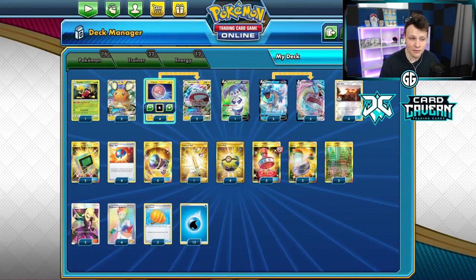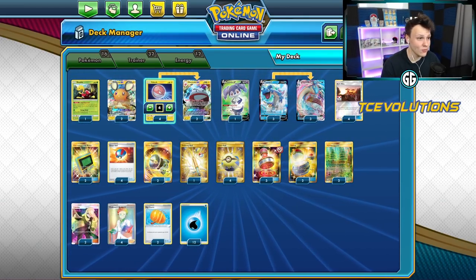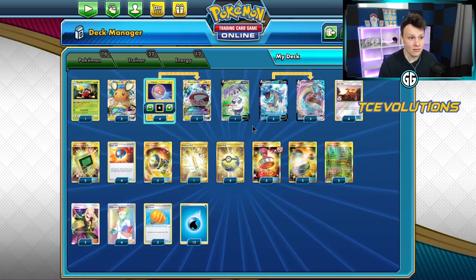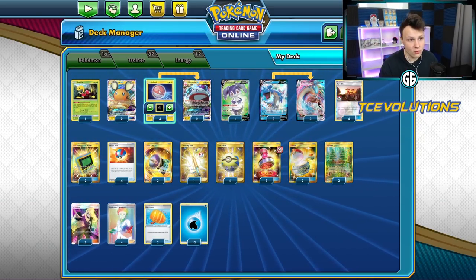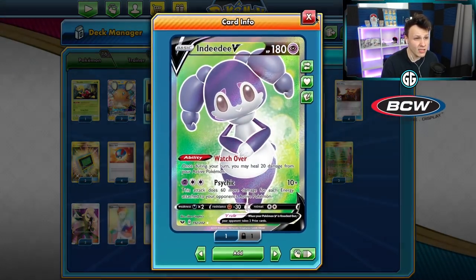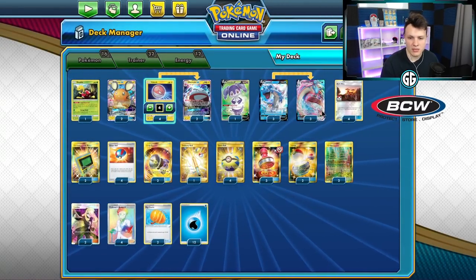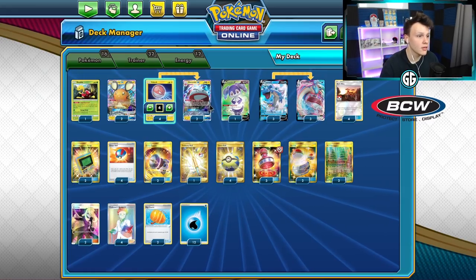We try to set up two of these guys, so when they knock the first one out we can stamp them to one and hope that's enough to carry us through the game. We just kind of swing as hard as possible on turn two and hope it's enough. We've got the three-three Lapras VMAX line, two Big Charms to make them bigger, and one Inteleo DD for a little bit of healing — sometimes makes a difference, especially against decks like Malamar.